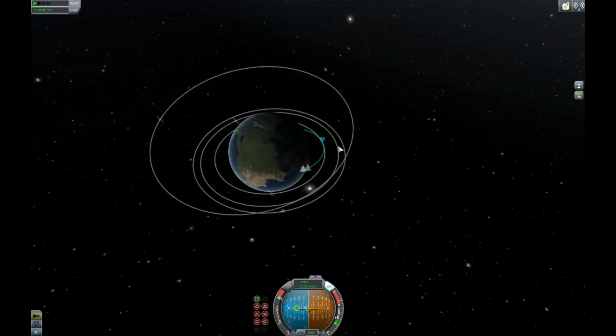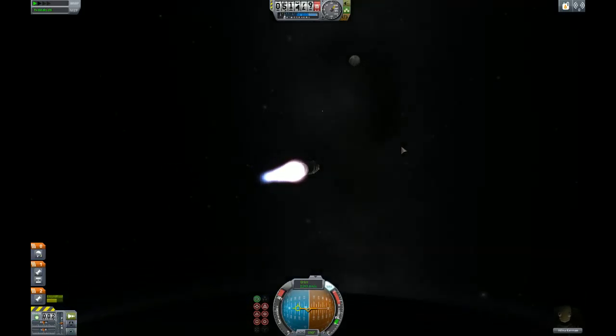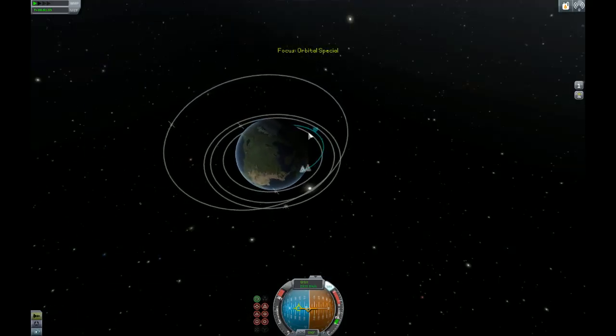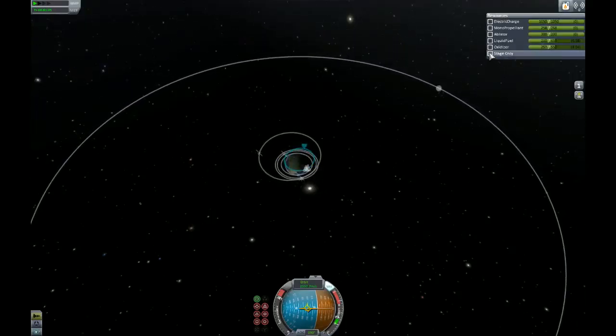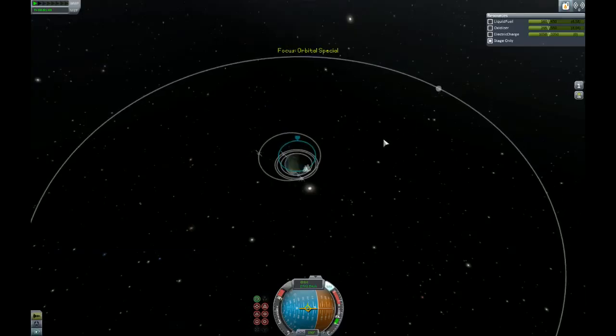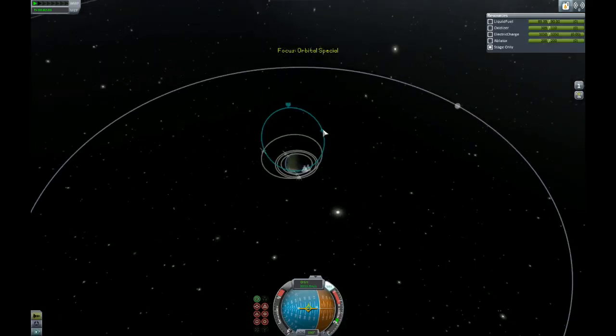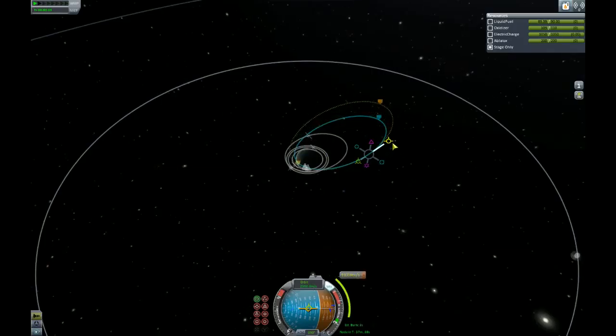We're going to keep burning on this stage, and this should burn for a while. And we've entered space. Basically I want to get a good Kerbin apoapsis. I think we're good enough on the orbit. I'm going to point the nose up into our prograde and just watch this take off on this stage only. We're not so great on fuel, but this should get us a good portion of the way out there, and I should be able to make some corrections. Add maneuver - I think that's everything that we wanted to burn.